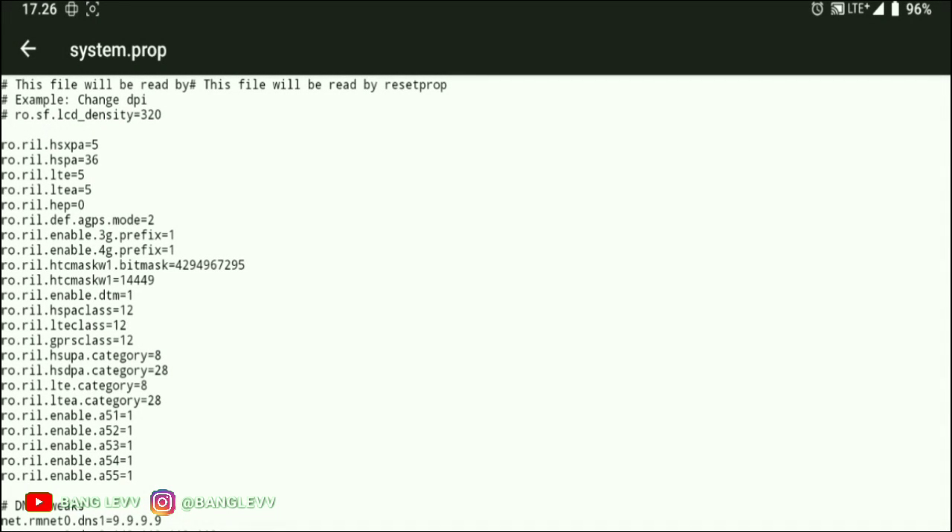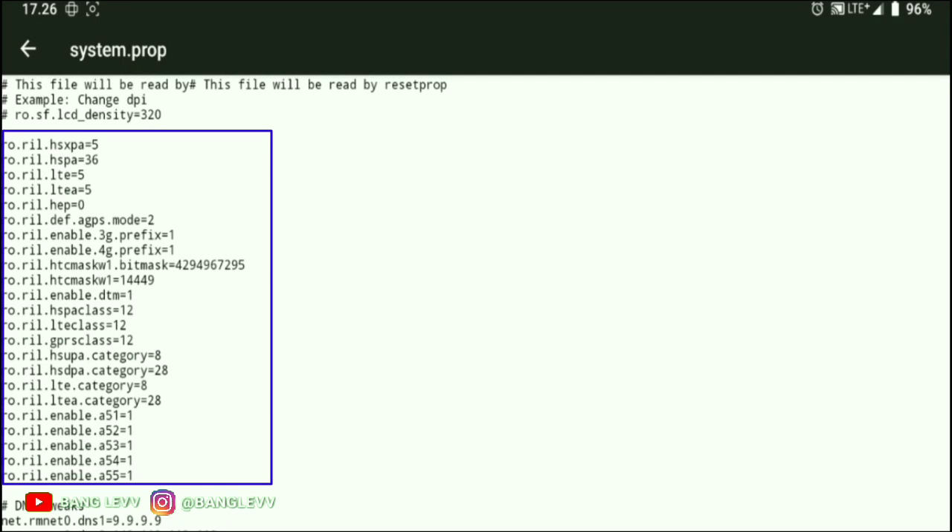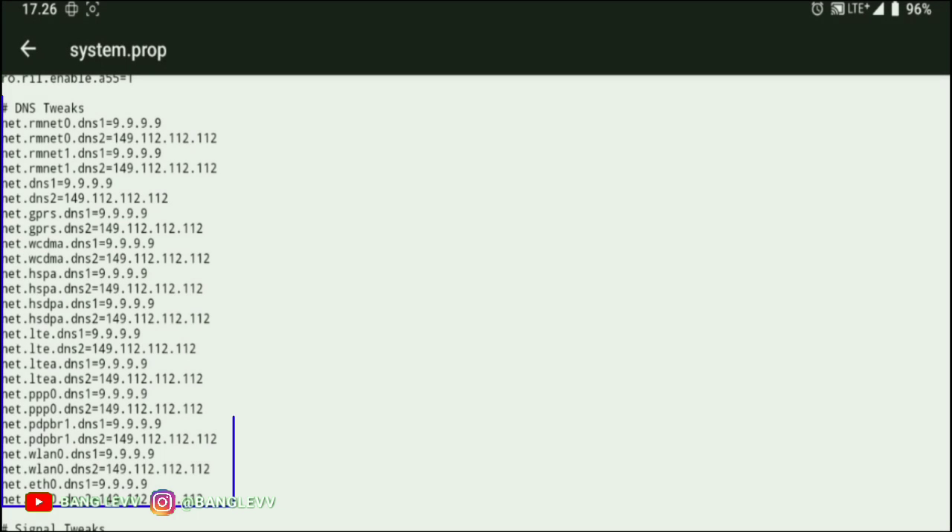For the first feature of Magisk Lightening: it is to tweak the speed, so download and upload will increase from the default or standard. For the second feature, I use Quad DNS — a DNS that can be used by all countries, including Zimbabwe, so Quad DNS can be used publicly.